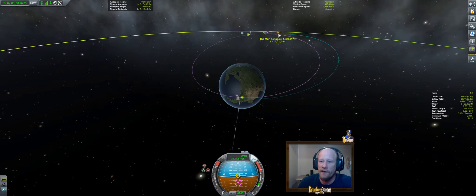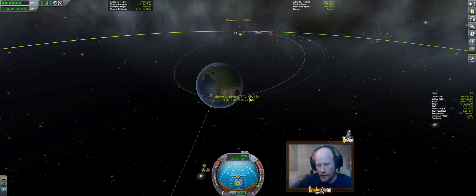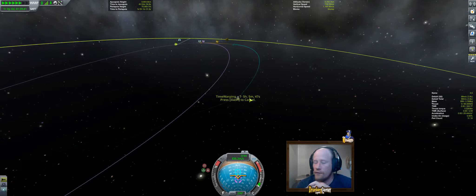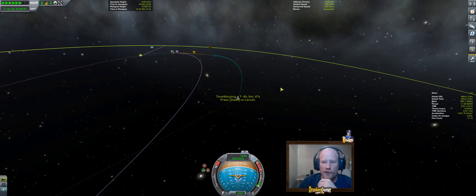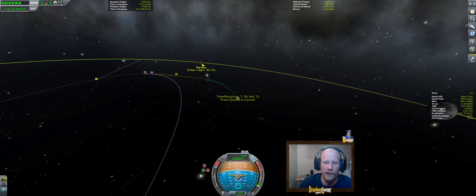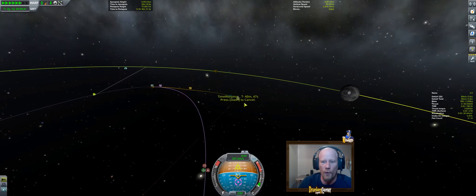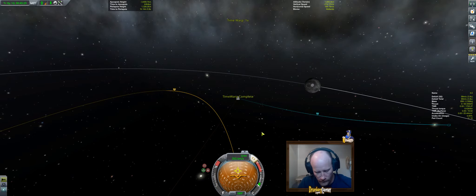We're going to go up to this bronzy gold area and tell it to warp here, because no one wants to take the whole day to float up there. Once we get up, you want to make sure you don't do your science until you're in this gold area — because this gold area is when you're in the influence of the moon. You won't complete your missions if you have missions that say do this science then.